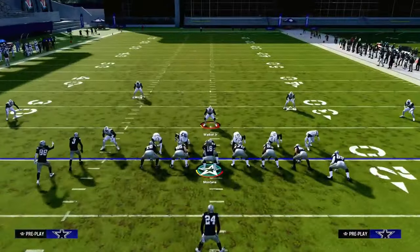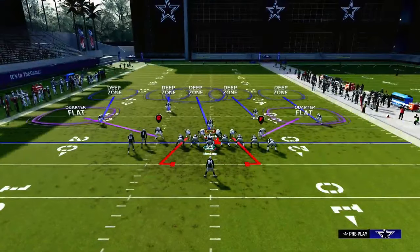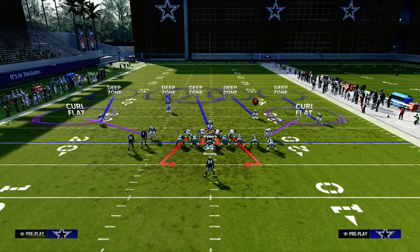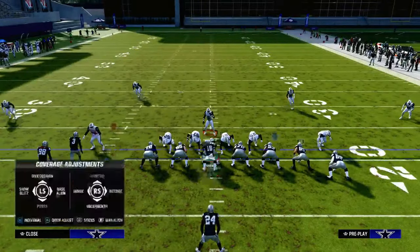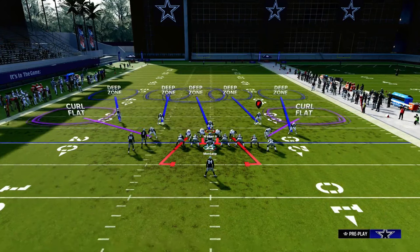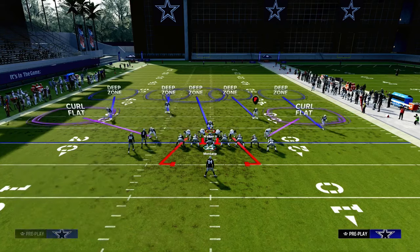The setup: we're going to pinch our D-line, crash down, and keep it contained. We're going to put our user in a deep blue, spread our linebackers, and put both linebackers on curl flats. From there, you can show blitz and back off your outside corners — I like to back them off — or you could just press if you want to press.